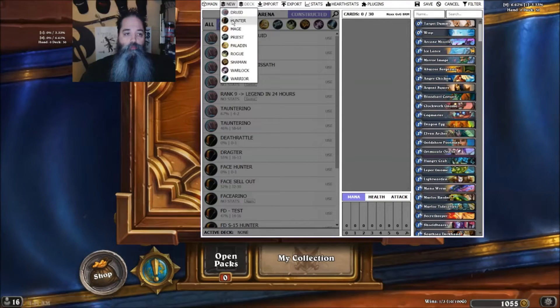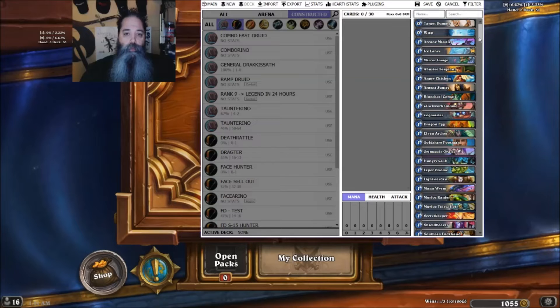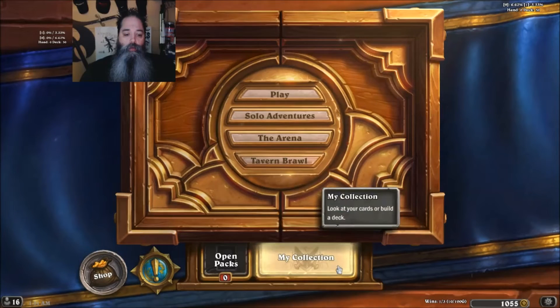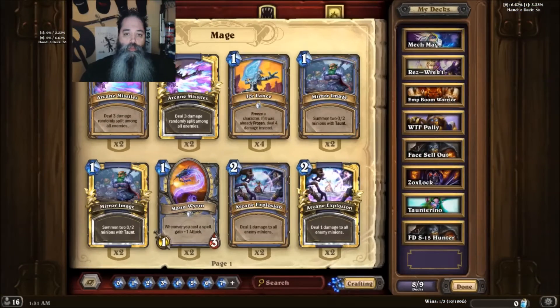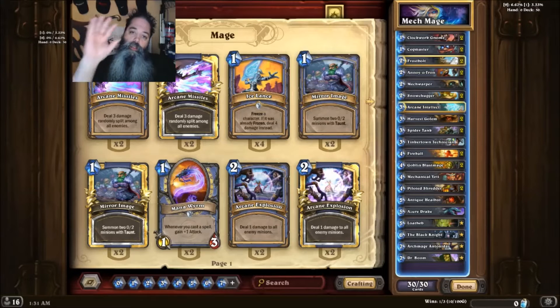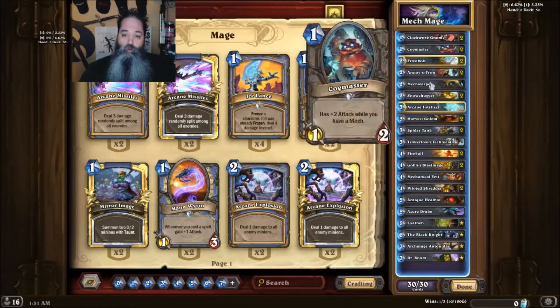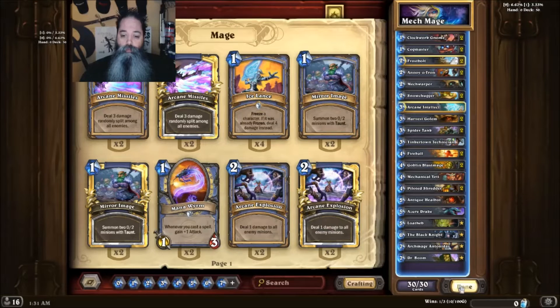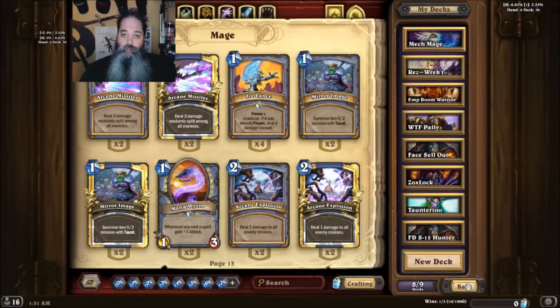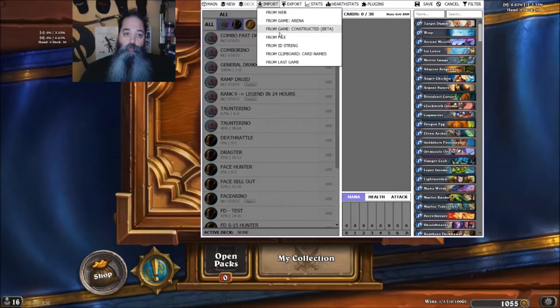So we're going to click New, we're going to click Mage, and we're going to click Constructed. We're going to go to my collection, go to Mech Mage, and open up that deck — it's a deck you already have saved. To add it to the program, you simply open it up, click Done, just open it for a second, click Done, click Back, go to this page here, then get to your program. We've chosen New, chosen Mage, chosen Constructed, and we click Import from Game.